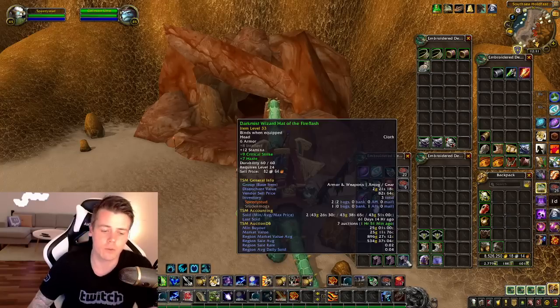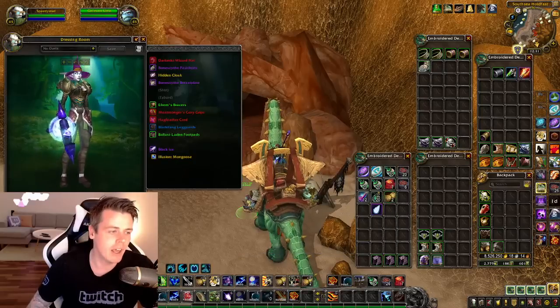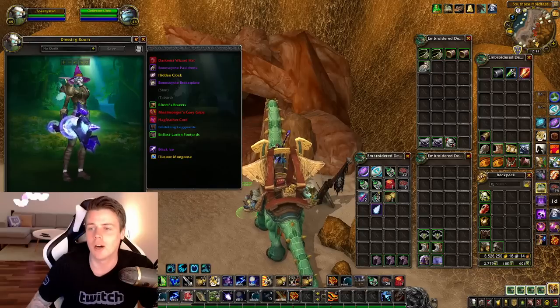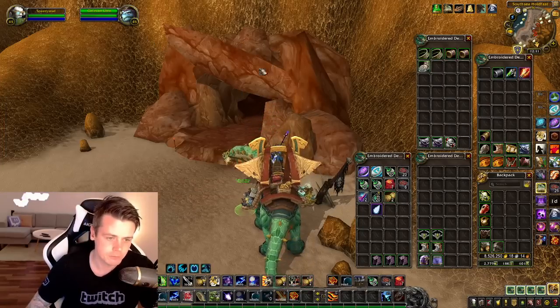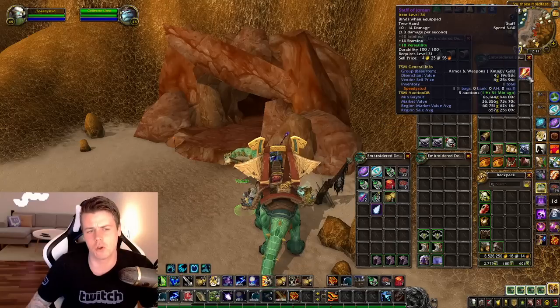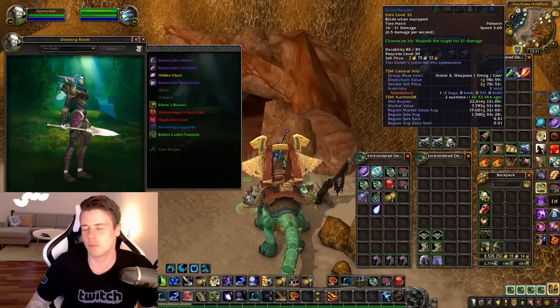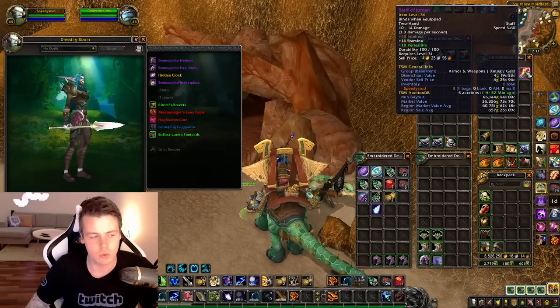You can also look out for these hats. The price is around 25 gold each on my realm, but every single Wizard Hat pretty much just flies off the Auction House, so I always save these — they instantly sell. Besides from that, you can also get some world drops. Like, I got the Staff of Jordan and I got the Grim Reaper. They're not really that good, but they're worth keeping and posting up on the Auction House.